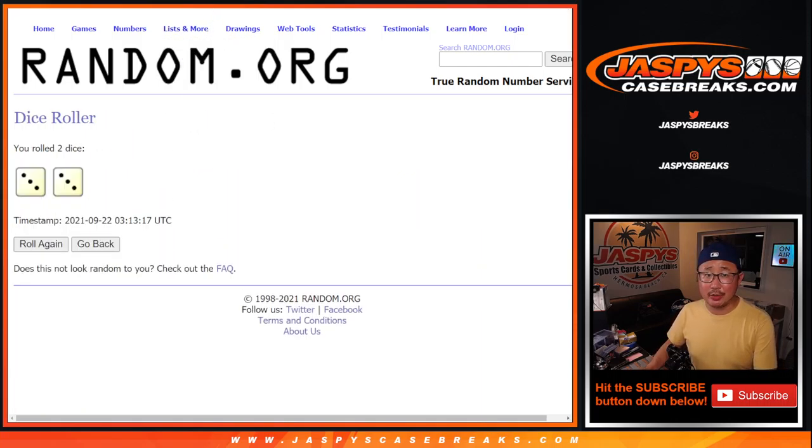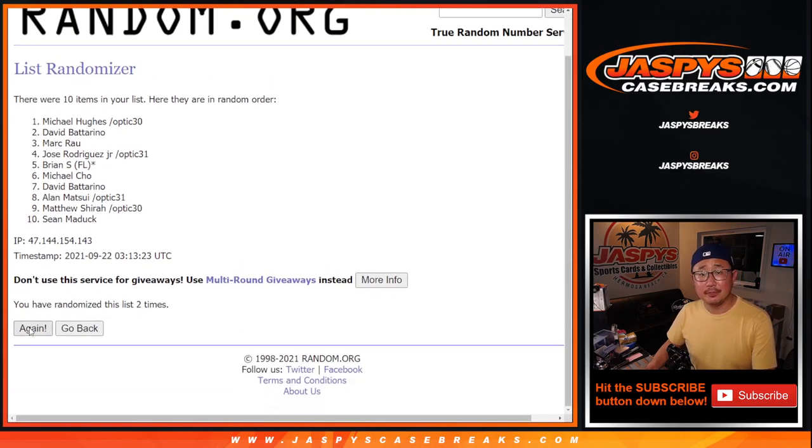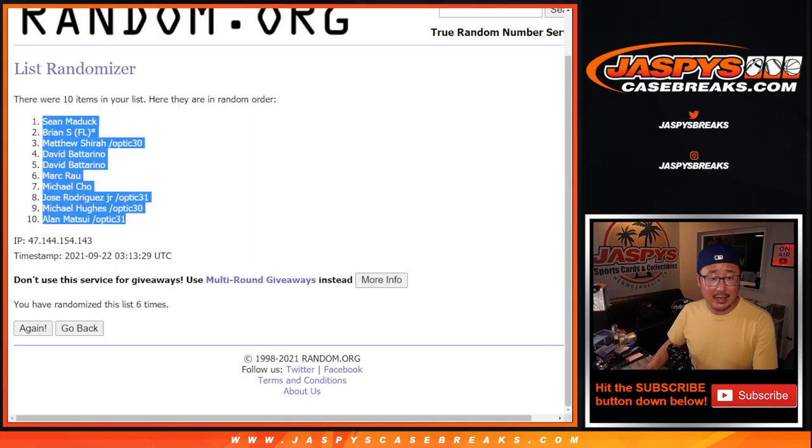Hard six — three and a three. Counting one, two, three, four, five, and sixth and final time. After six, we've got Sean down to Allen.